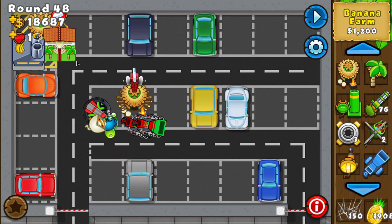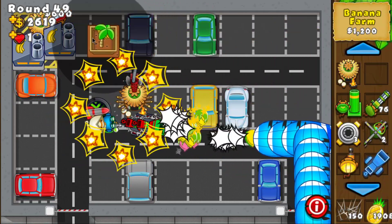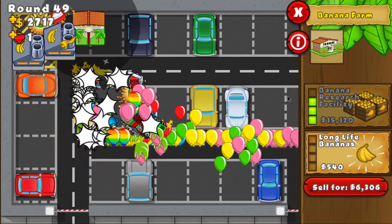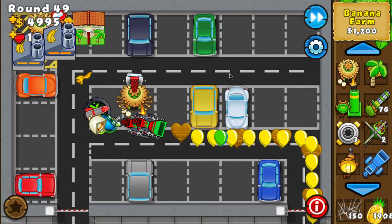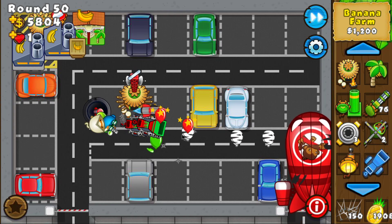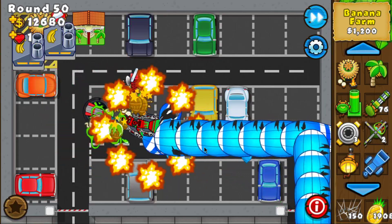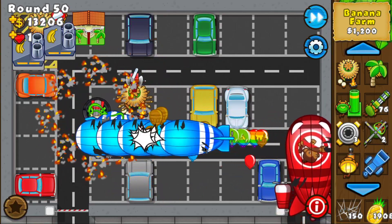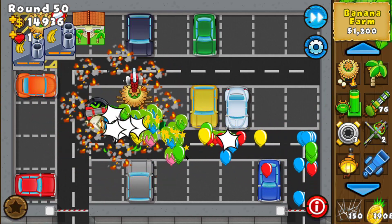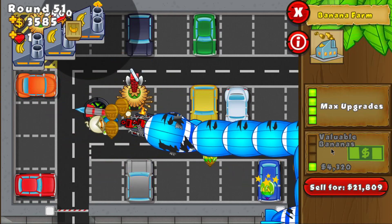Let's sell this farm and get another one. I'm gonna do the farm trick just once more. Very nice CC there — you can see the stun, the slow, and the damage. A lot of MOABs here plus the BFB, but I can still defend very nicely.